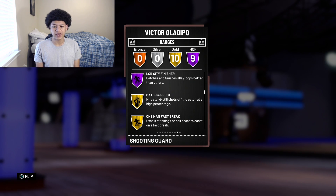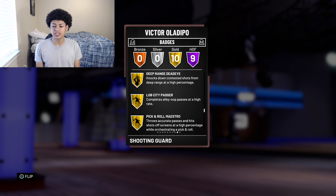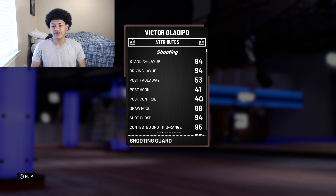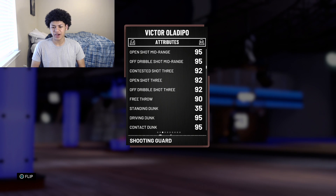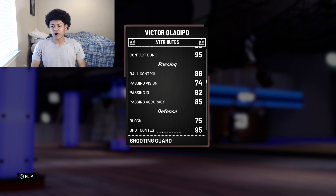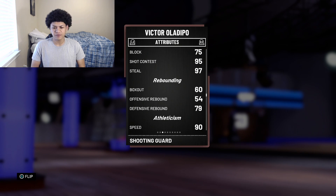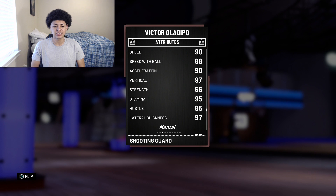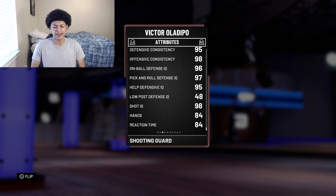He also has ten Gold badges including Catch and Shoot, One Man Fast Break, Corner Specialist, Tireless Scorer, Charge Card, Acrobat, Limitless Range, Deep Range Deadeye, Lob City Passer, and Pick and Roll Maestro. His attributes include a 94 driving and standing layup, 95 open midrange, 92 open shot 3, 90 free throw, 95 driving and contact dunk, 86 ball control for speed boost, 85 passing accuracy, 95 shot contest, 97 steal, 79 defensive rebound, 90 speed, 88 speed with ball, 90 acceleration, 95 stamina, 97 lateral quickness, 95 defensive consistency, 98 offensive consistency, and 84 reaction time.